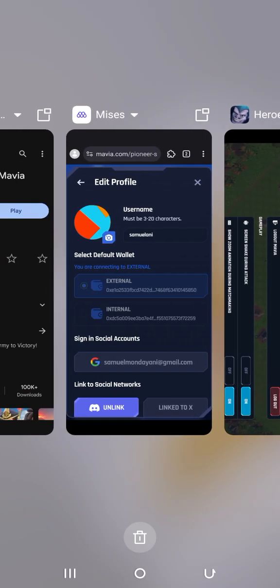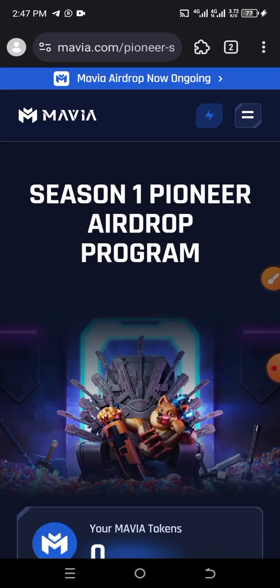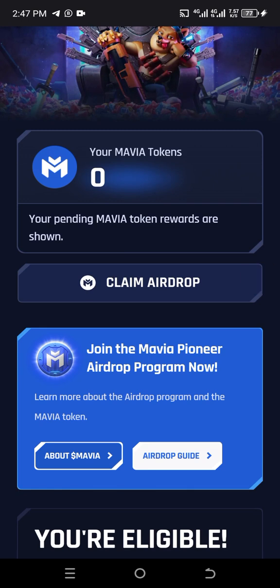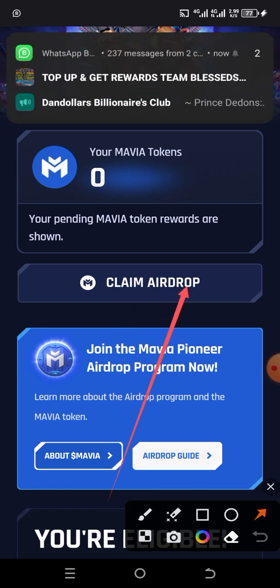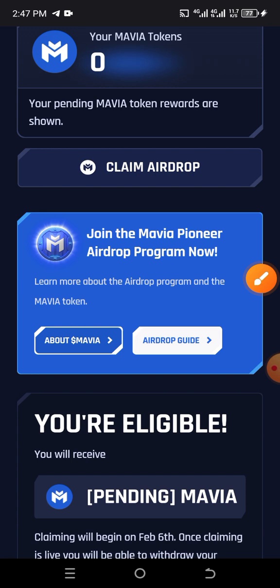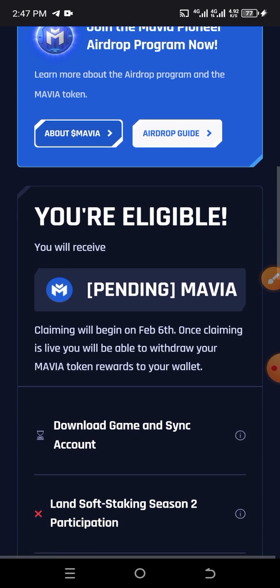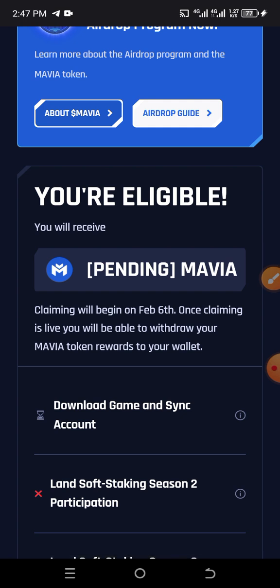After finishing setting up the game, go back to your Mavia account on MetaMask. When you come back here, close this and come down here — you will see a place that says 'Verify My Account'. Just click on that. A CAPTCHA will come out — solve it. After solving the CAPTCHA, click on 'Verify'.